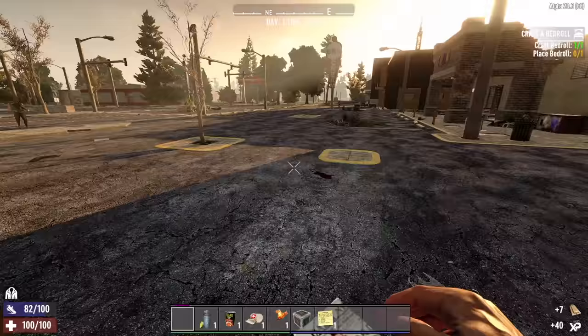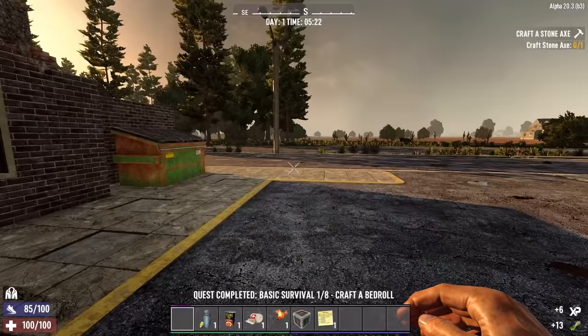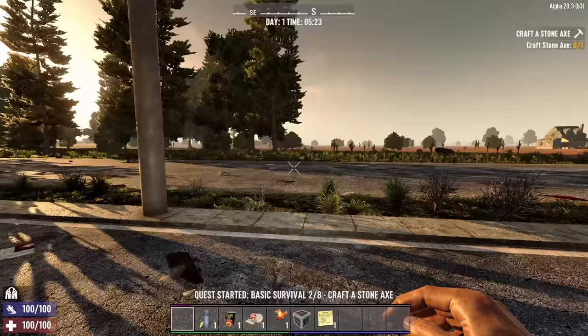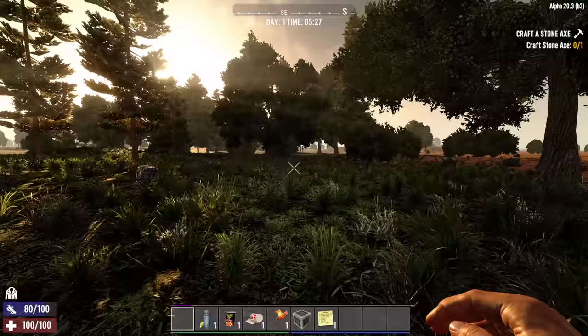Zombie day speed is set to jog. Loot respawn time is disabled. The blood moon count is maxed out at 64 zombies, and I did turn airdrops on, which I usually keep off, but in horde every night we can use all the help we can get. We got the desert biome right here, which is good. Got some birds already, and probably coyotes out there, so I'm going to avoid that for now. I'm just looking for some stone to harvest.